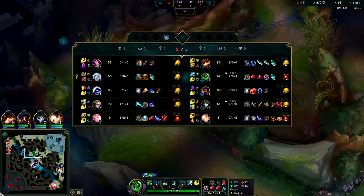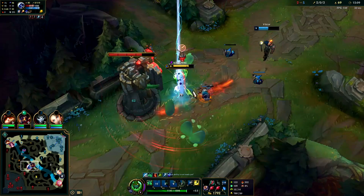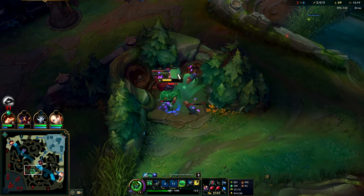Seraphine has zero speed ups and zero blink dashes. The only way he can dodge our E is if he has Flash or Zhonya's. Got it — bang him up against the turret, blue smite, and we're chilling. His flash is probably going to be up next time.